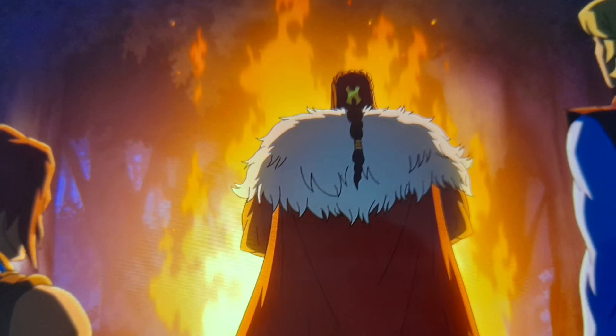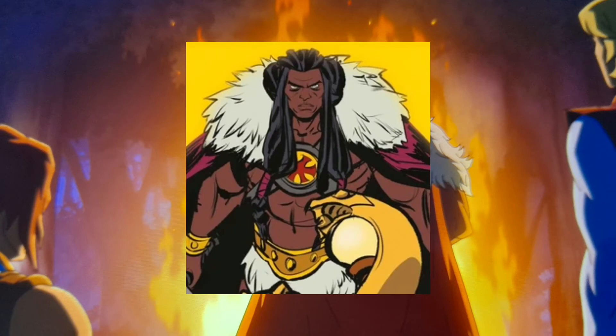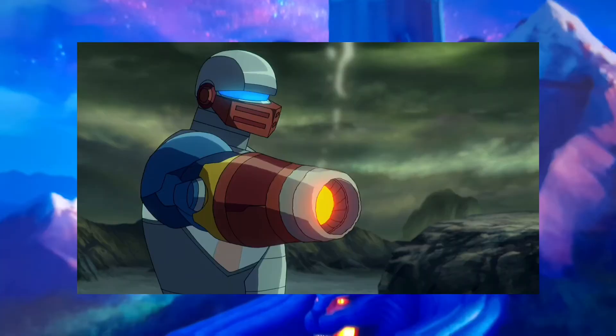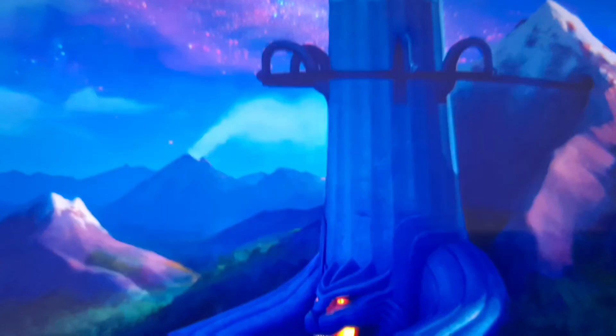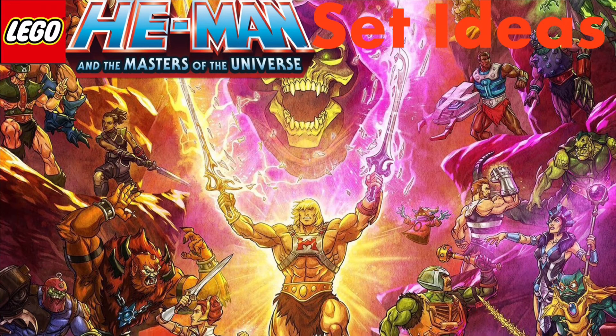For another smaller set, you would have Adam, Teela, and also King Grayskull. The last set would be Grayskull Tower — you would have Roboto, Adam, Teela, Andra, and also King Grayskull. Hopefully you enjoyed this video, don't forget to like and subscribe, and I will see you later!